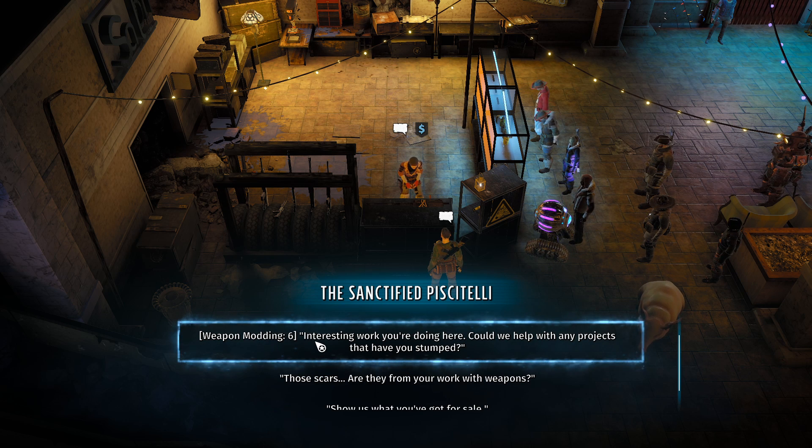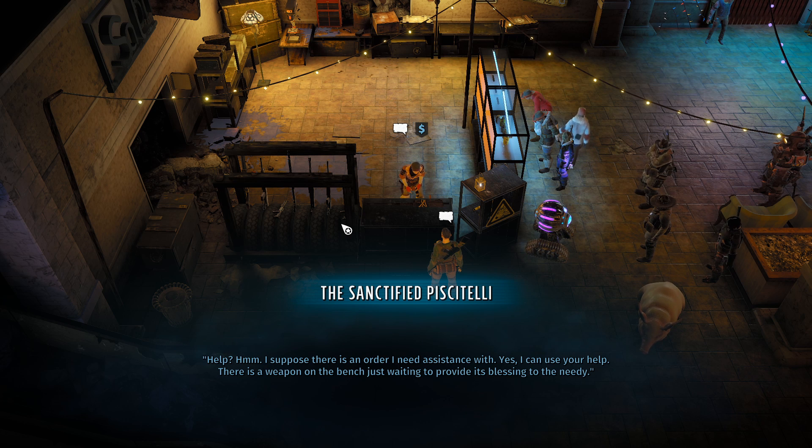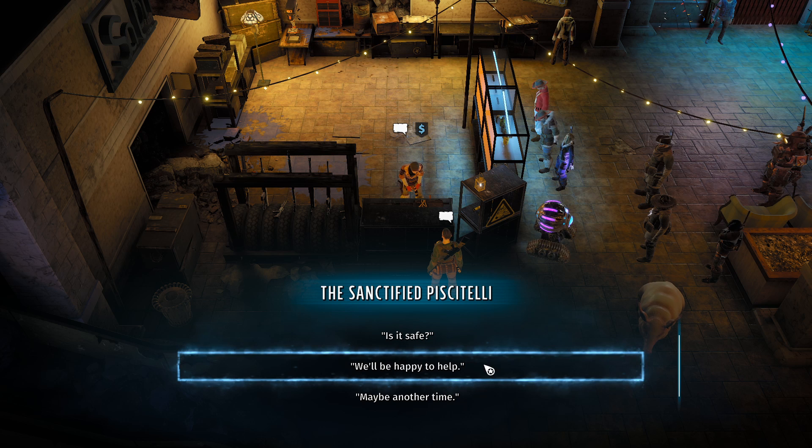The sanctified Piscitelli crafts weapons of all sorts for those in need, and she can read that you are very much in need. Indeed, I am in need. Weapon modding 6 - interesting work you're doing here. Could we help with any projects that you've stumped? I suppose there is an order I need assistance with. I can use your help - there is a weapon on the bench just waiting to provide its blessing to the needy. We'll be happy to help.